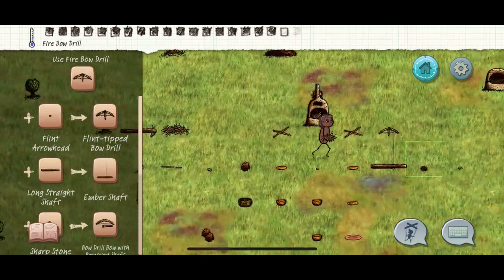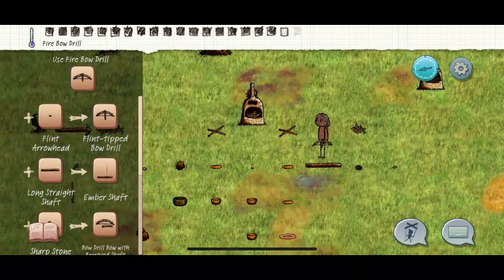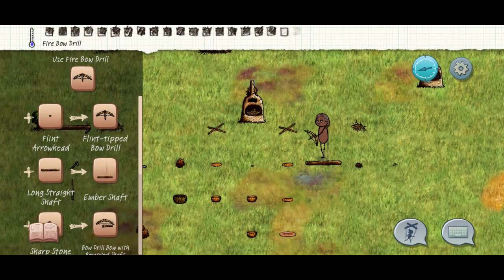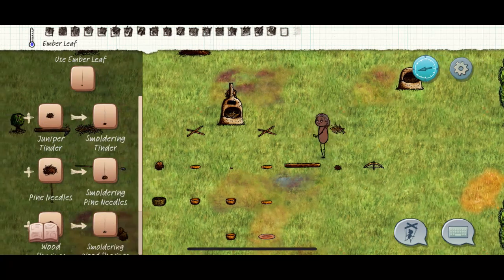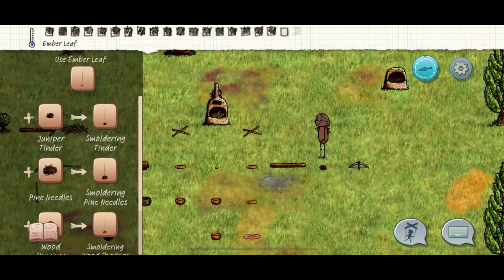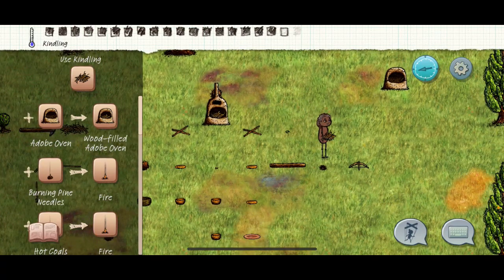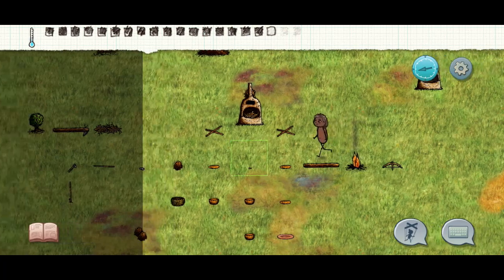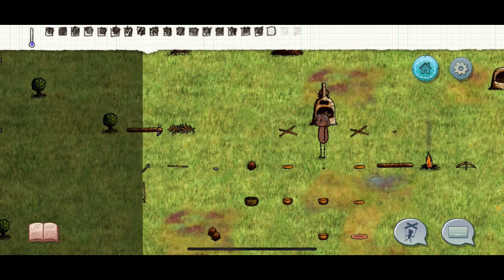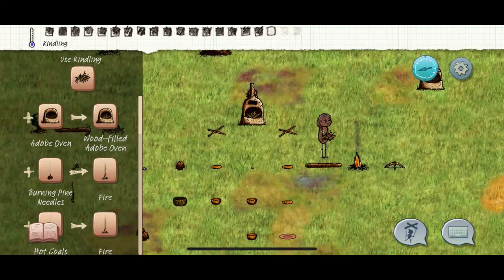It took me like three attempts to get used to the controls enough to keep my fire from disappearing. You hit it, highlight your burning stick, then highlight your juniper, wait for it to have a little fire, then put some kindling on it, and there you go - there's your first fire.